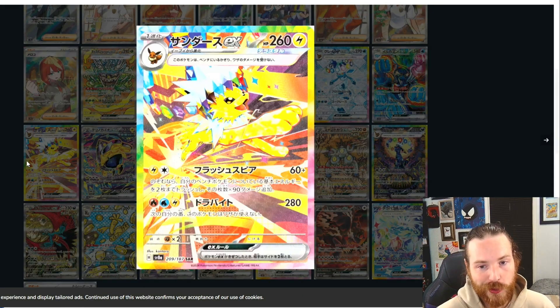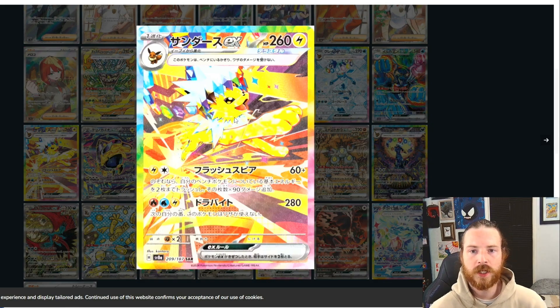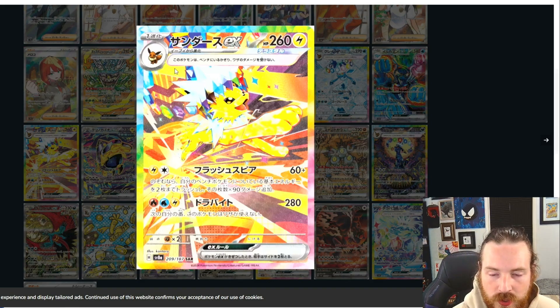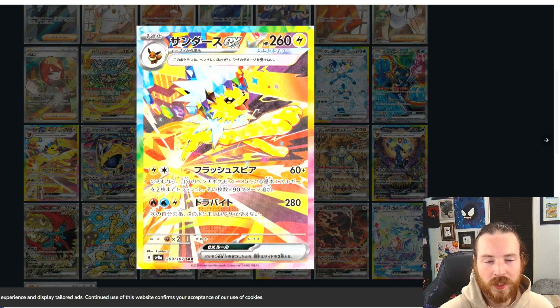Speaking of absolutely cool stuff, we got our boy Jolteon EX. Just look at this critter — just the smile on this thing's face. I love that it's all elongated, like it's in mid stride, like jumping or running. Super cool. It's on this like lightning track, maybe some sort of sprinting field. It's crowned up, looking cool. The terastalized look on this Jolteon — it's got the little sprinkles, the stardust, the little glimmers all around. Just looking cute. I cannot wait. Hopefully we crack into one of these bad boys.